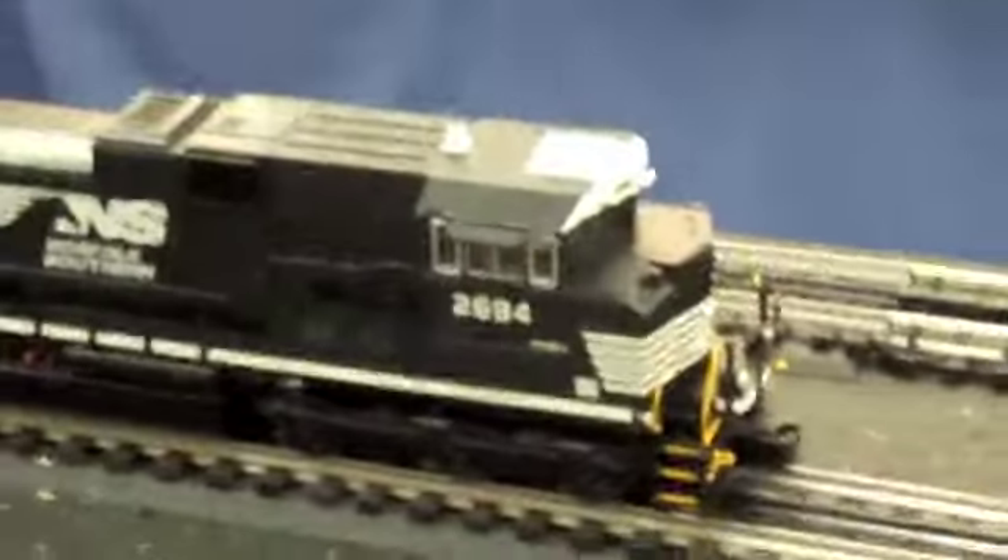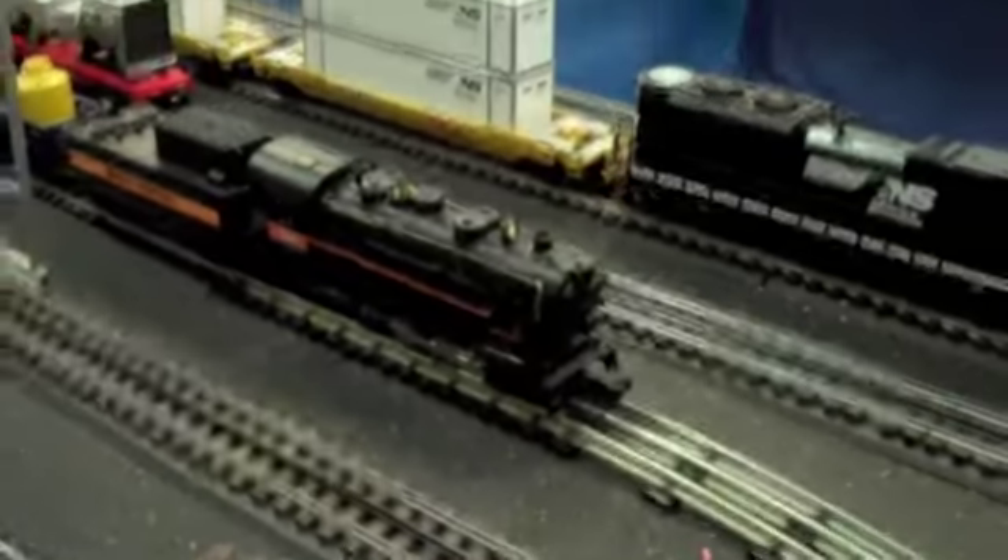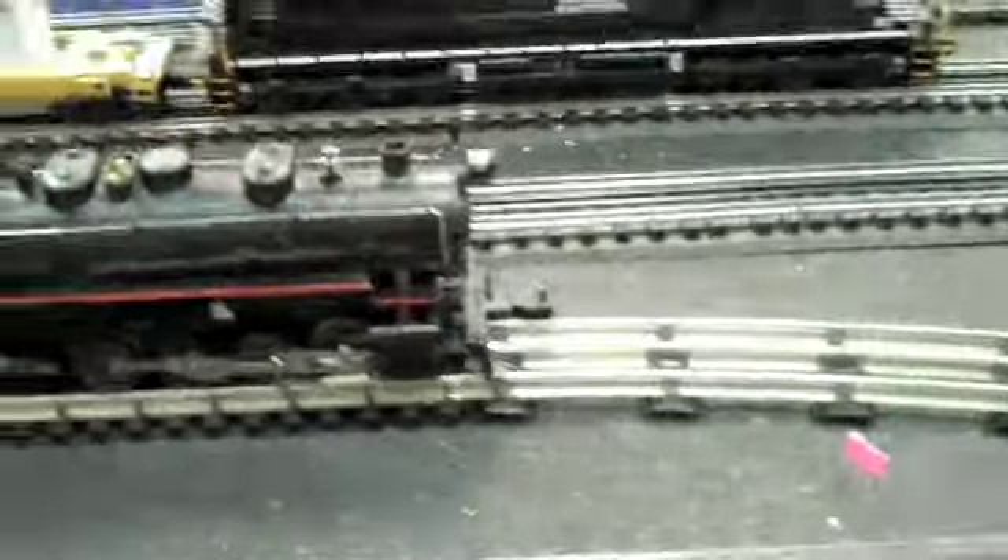Let's start with the yard. Here we have the list of people who made this, and down to this lovely signal house with a switch. On the sidetrack we have the yard with — I think it's a legacy — I don't really know, I don't collect, I don't have any legacy engines. But it's carrying four double stack cars. Here we have the main central, the T46. A beautiful engine.